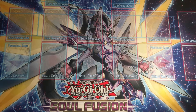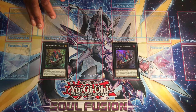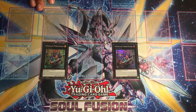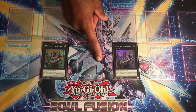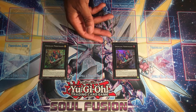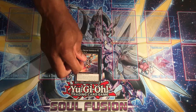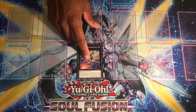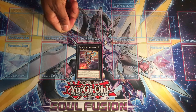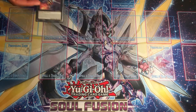Now for the extra deck. We're running double Spriggans Merry Maker for consistency — on special summon you can foolish burial a Spriggans monster. It can bounce itself to the banish pile until end of turn, and if it bounces with two materials you can foolish burial a Fusion monster that lists Fallen of Albaz, typically dumping Spriggans Iron Dash Dragon. It combos well with Drill Driver Vespinato — once that effect resolves you can summon over Merry Maker to generate another XYZ play.